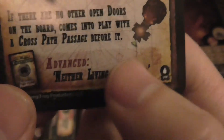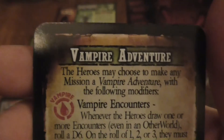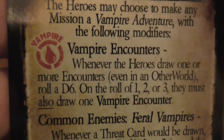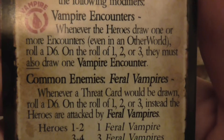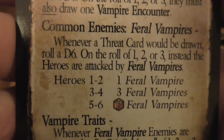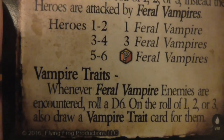If you wanted to play the advanced rules — Neither Living Nor Dead — there's an event card for that. Also, if you wanted to play an actual vampire-themed story adventure, heroes may choose to make a mission a vampire adventure with the following modifiers. Vampire Encounters: whenever a hero draws one or more encounters, even in the other world, roll a D6 — on a 1, 2, or 3 they must draw one vampire encounter. A Common Enemy is the Feral Vampire: whenever a threat card would be drawn, roll a D6 — on a 1, 2, or 3, instead the heroes are attacked by Feral Vampires. 1–2 heroes = 1 Feral Vampire; 3–4 heroes = 3 Feral Vampires; 5–6 heroes = a Peril dice of Feral Vampires. Vampire Traits: whenever Feral Vampire enemies are encountered, roll a D6 — on a 1, 2, or 3, draw a vampire threat card for them.